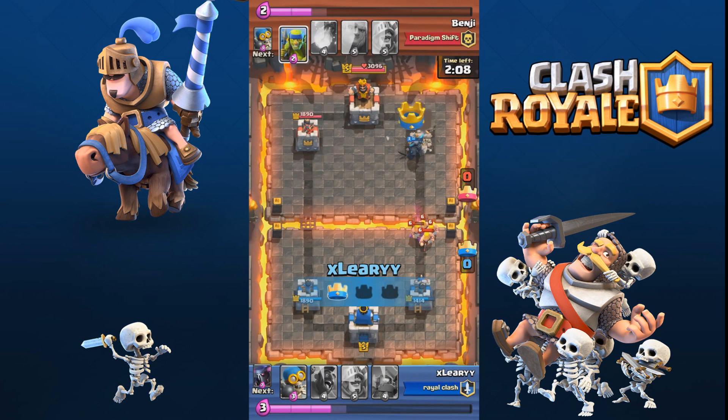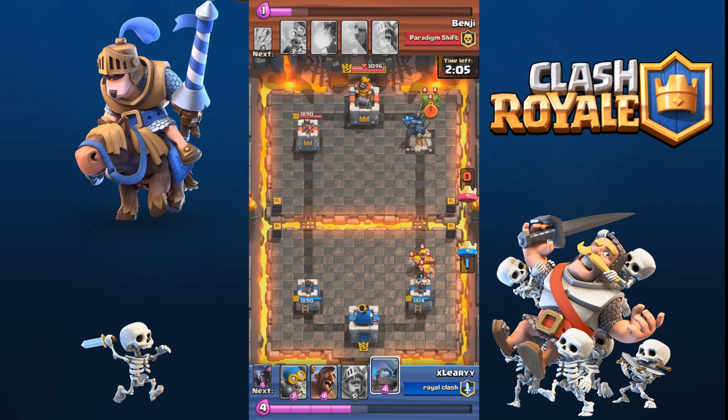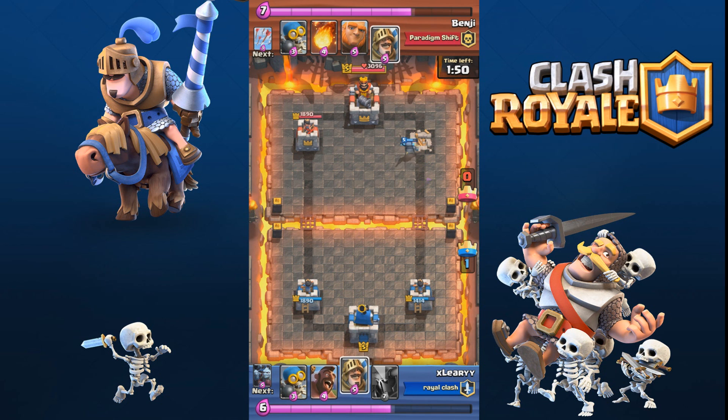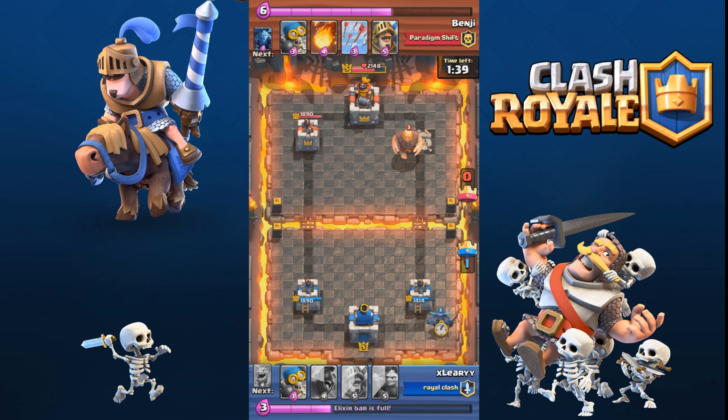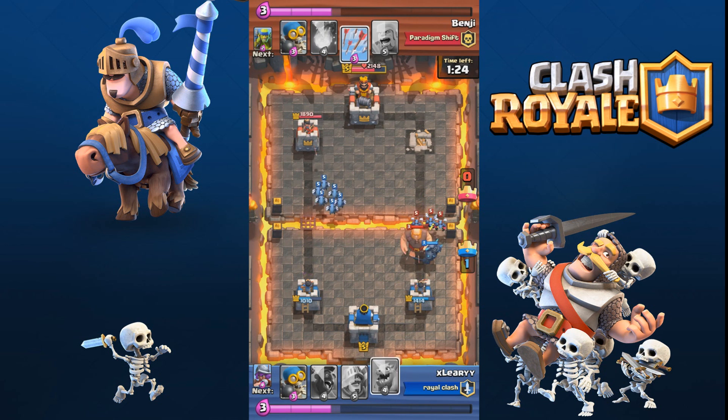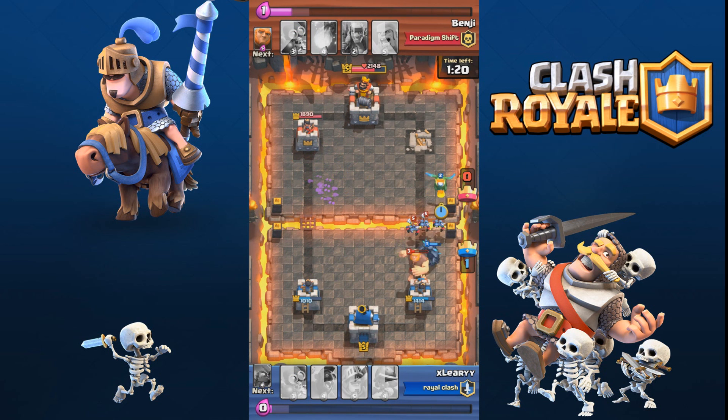Because I know if the Pekka got there he would take out that castle really easily. They put down the musketeer behind to take out their minions. He puts down some barbarians, then the Mini Pekka to distract and take them out. As you can still see, that Pekka is still going strong up there — he got taken out by the last goblin. Now I've got the Mini Pekka coming in to the main castle, and he puts down a giant. I've got a full elixir bar and I know I had the upper hand. I put down my Pekka to counteract the giant, and my minion horde is going to shut down that prince on the left really quickly.